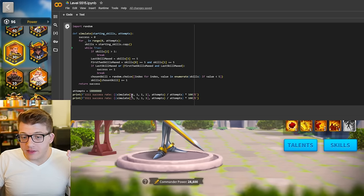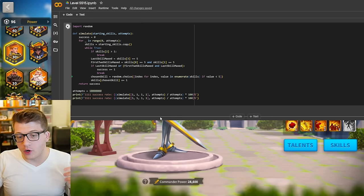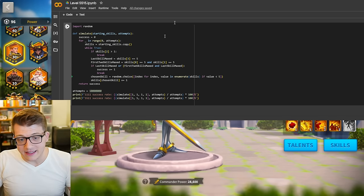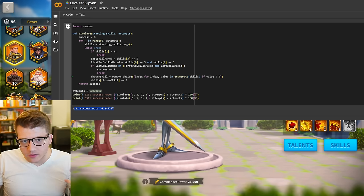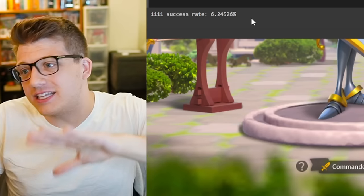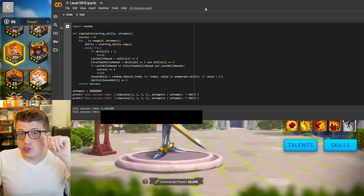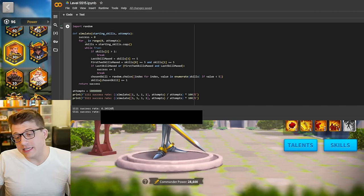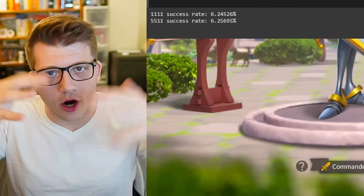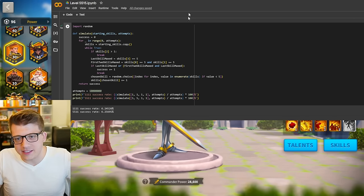We're simulating this 10 million times. If you don't skill lock the commander at all, or at least until the last skill is five, then your success rate is 6.245%. And if you do skill lock the commander at 5-5-1-1 and attempt to add your skill ups from there, then the success rate is 6.256%. Again, these numbers are basically even — we're talking about 10 million attempts. It's effectively 6.25%. If you wanted more accurate data, you could run it a hundred million times or a billion times to really narrow it in, and the more attempts you run, the closer these numbers are going to be to being exactly the same.